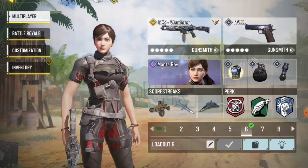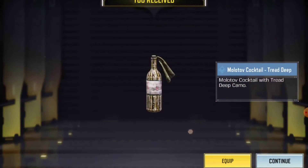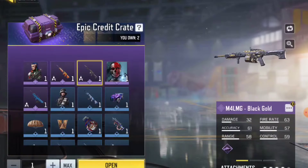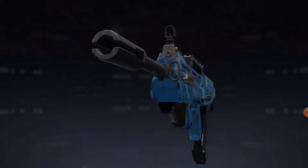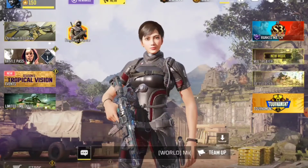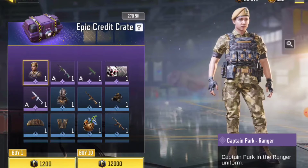Let's open up the crates and hopefully get lucky. We got the Cyberspace blueprint — this gun was released back in the credit store and I finally got it. I prefer having the black and gold version because it's an OG skin.